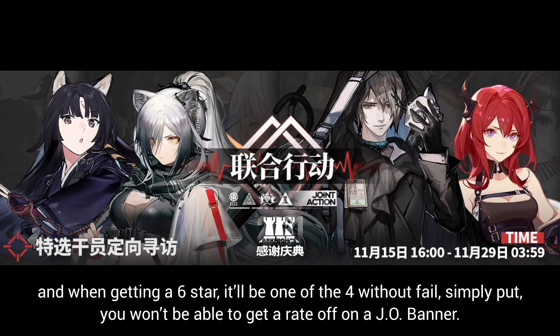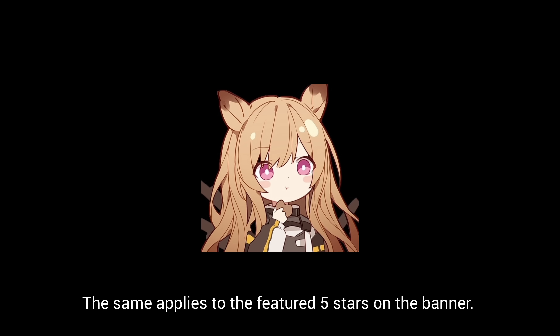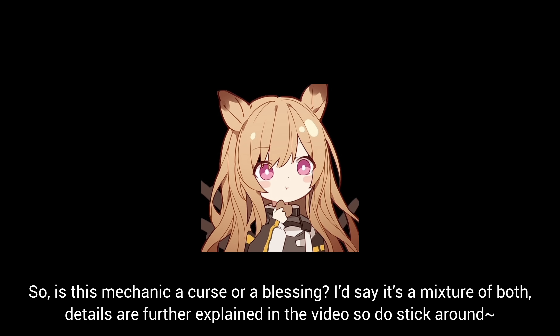Simply put, you won't be able to get a rate-off on a Joint Operation Banner. The same applies to the featured five-stars on the banner. So, is this mechanic a curse or a blessing? I'd say it's a mixture of both — details are further explained in the video so do stick around.